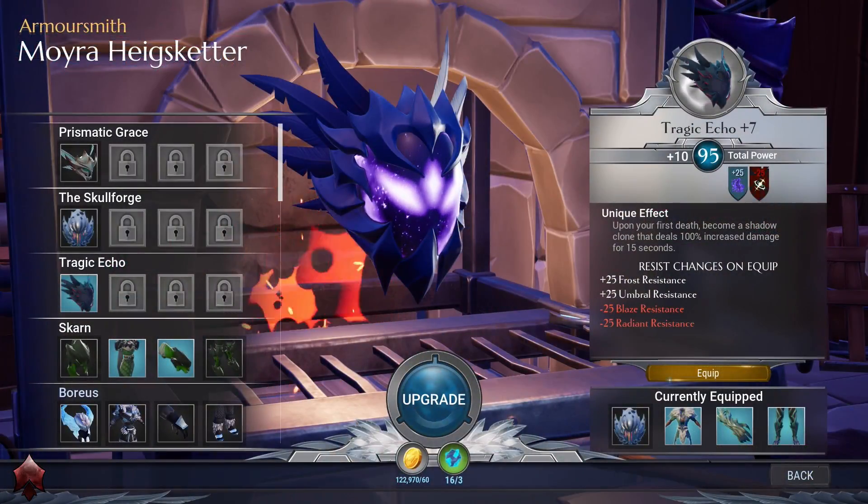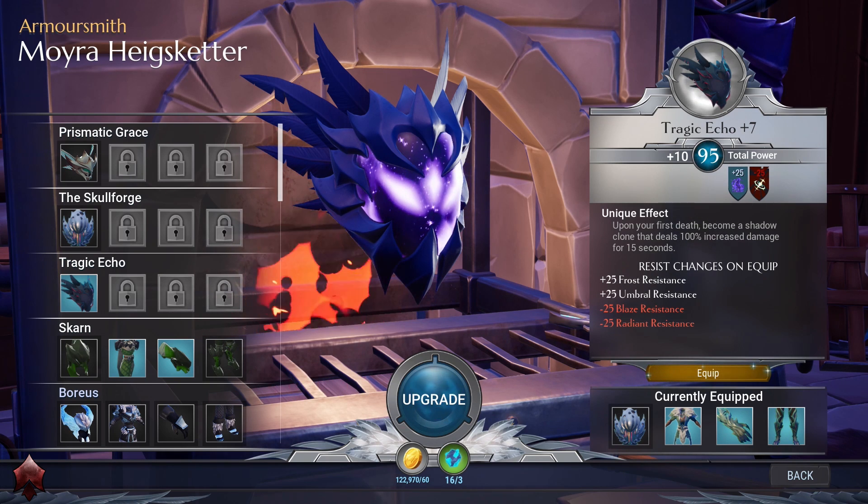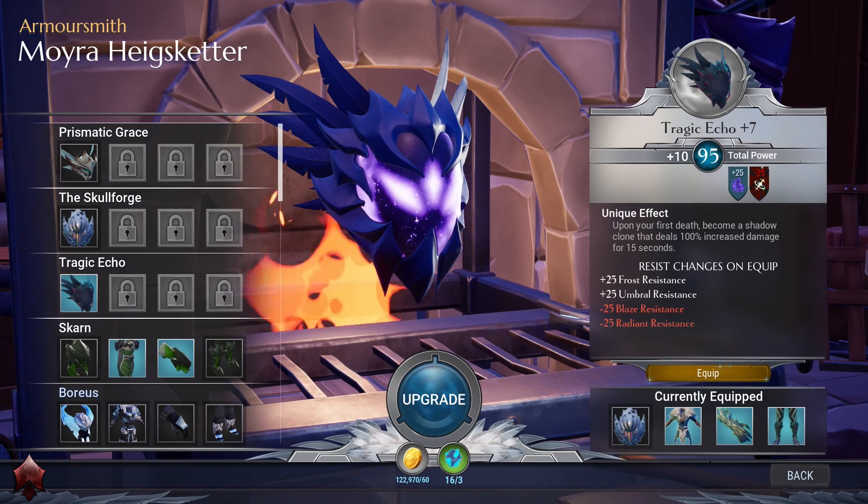The Shroud also drops the Tragic Echo blueprint, which is an umbral helmet. Its unique effect is that upon your first death you become a Shadow Clone that deals 100% increased damage for 15 seconds.